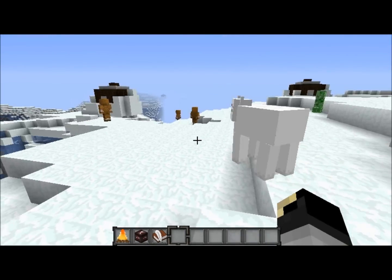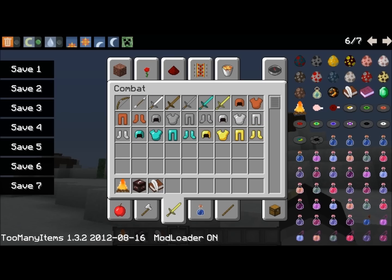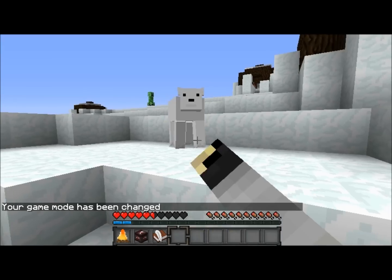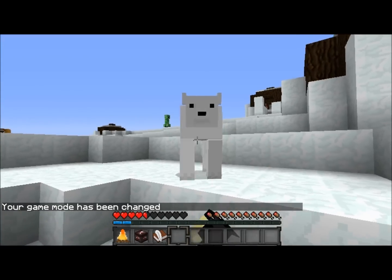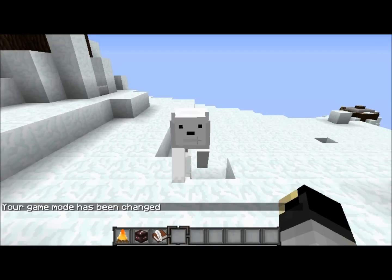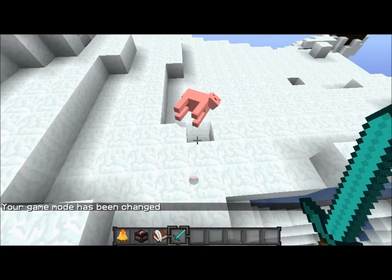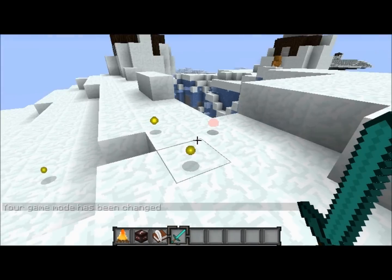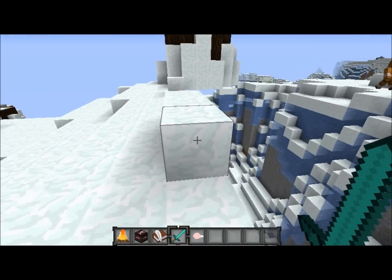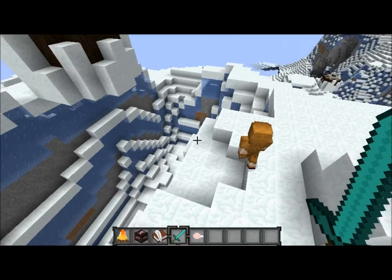It is basically a cow that has been retextured white with a cute little face. But it will attack you. Even in hard mode the thing does not attack very aggressively — it's not very powerful. I haven't tried to see how many health points it has yet. We just hit it like four or five times — yeah, so it doesn't have a whole lot of health points. It will drop raw polar bear meat, and when you stick that in a furnace you'll get cooked polar bear meat that you can eat. I'm not entirely sure what the hunger points for that are.